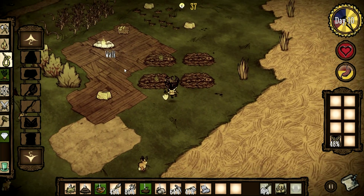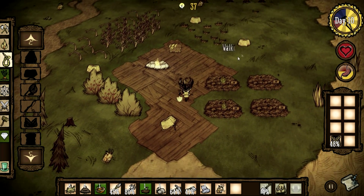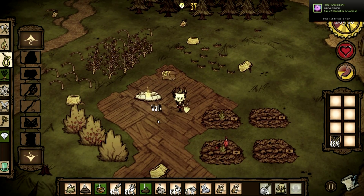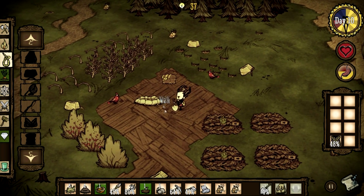On the pig side, you want to feed pigs petals — they just lie about on flowers — and that makes them produce manure. One big tip: don't leave monster meat lying around near pigs. If a pig eats monster meat it turns into a werepig, and werepigs will kill you early game and possibly late game too. So don't take pigs along to kill spider dens, because they'll randomly eat the monster meat.